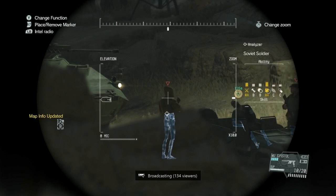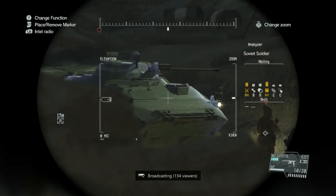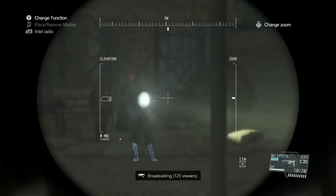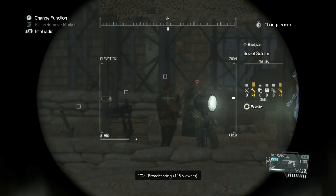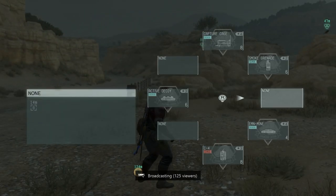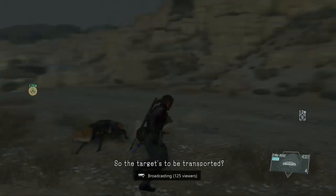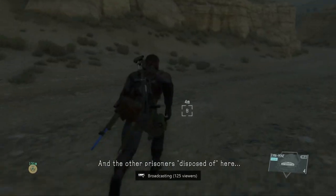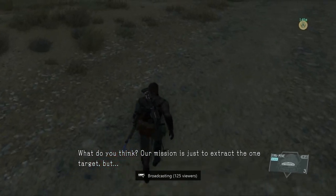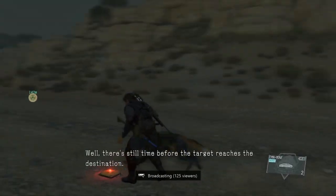Just clearing it with an S-Rank in four and a half minutes. Go to the far side of this base. In just a minute the car with the prisoner in it is going to drive away. Drop a couple EMN mines — electromagnetic mines — on the road. I kind of had a mental brain fart during the recording and still managed to pull off an S-Rank on this one. Drop a couple EMN mines on the road.